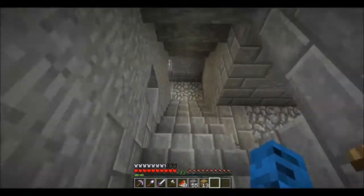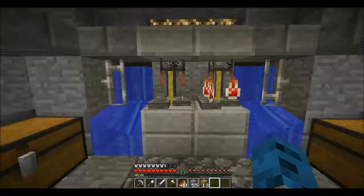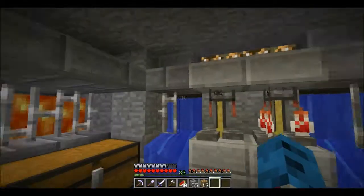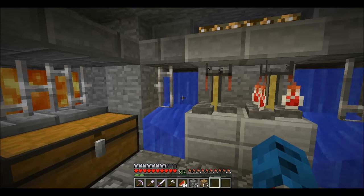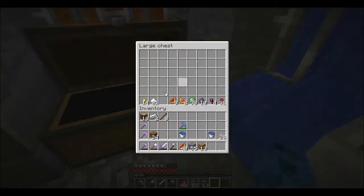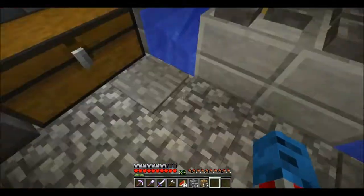And it looks nice also. Beyond the vines, you have stairs, and over here is my small brewing station. I have some potions brewing up so I can throw one and kill 200 at one time. Source blocks here so I can just spam water bottles.